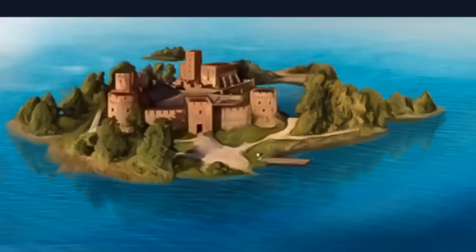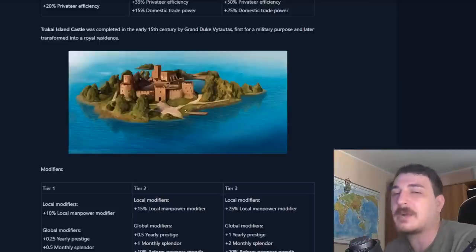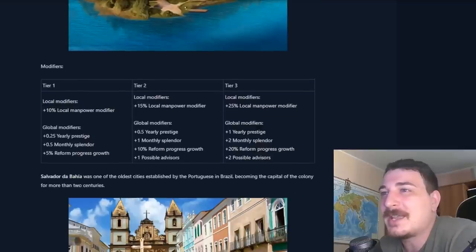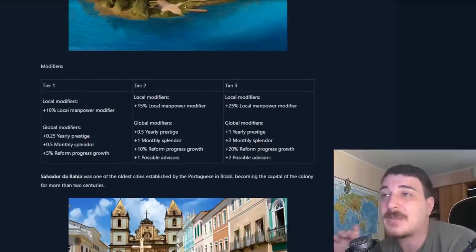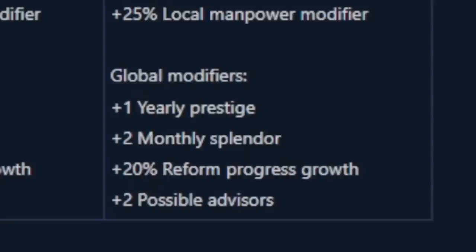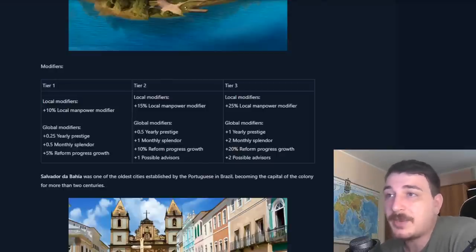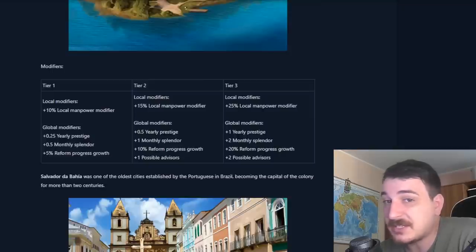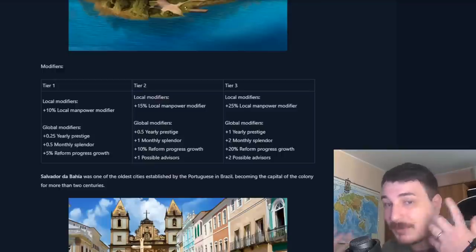Trakai Island Castle is also getting added, so the Lithuanian players are finally getting their first monument. It offers prestige, monthly splendor, and the best thing is the reform progress growth. As you know, in the next update reform progress is a lot more important since we have extra tiers for reforms and more uses for reform progress, which is why they're trying to add more ways of gaining it throughout the game.